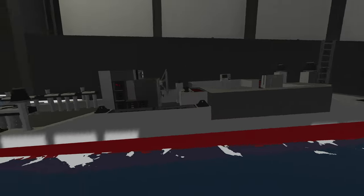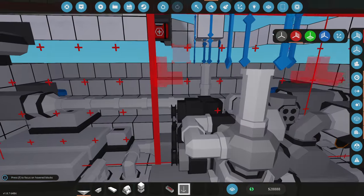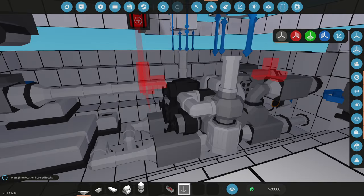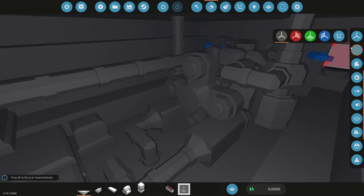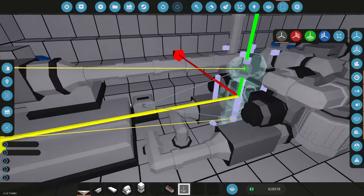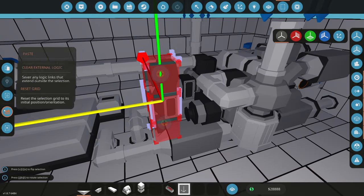Today we're going to continue working on the small rescue boat. I wanted to do a major customization to this engine — maybe add an additional cylinder. I don't know how this will work but it's going to be interesting, which means we're going to have to move everything back about one block. So we're going to copy this entire belt — just the vertical parts — and copy that right there.